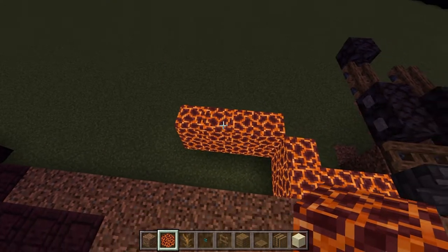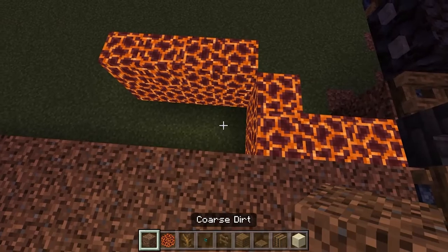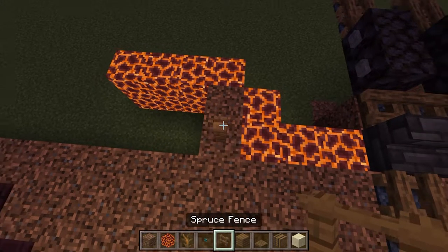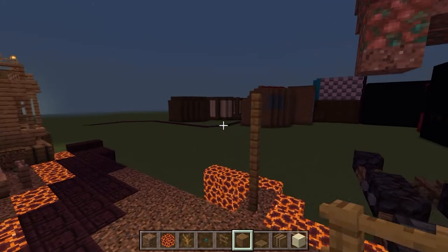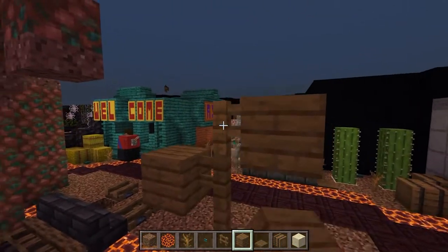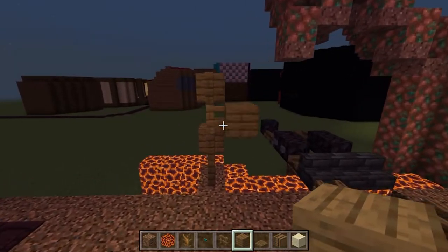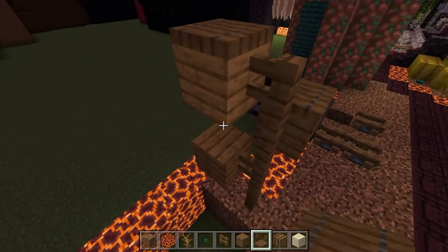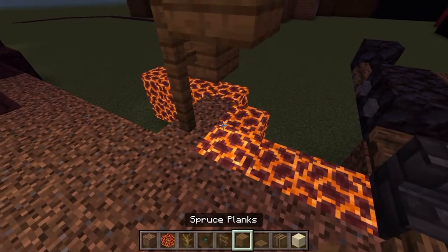Starting from the magma already placed, go to this corner down here — it plays a vital role in decorating. Fill it in with coarse dirt here for these two, and on the furthest forward one build four spruce fences going upwards. On the second-to-top fence add a block coming out, and on that one a block going out the back as well — this is going to be like a signpost to tell cowboys where things are in the town. Add trapdoors on all of these at the top.